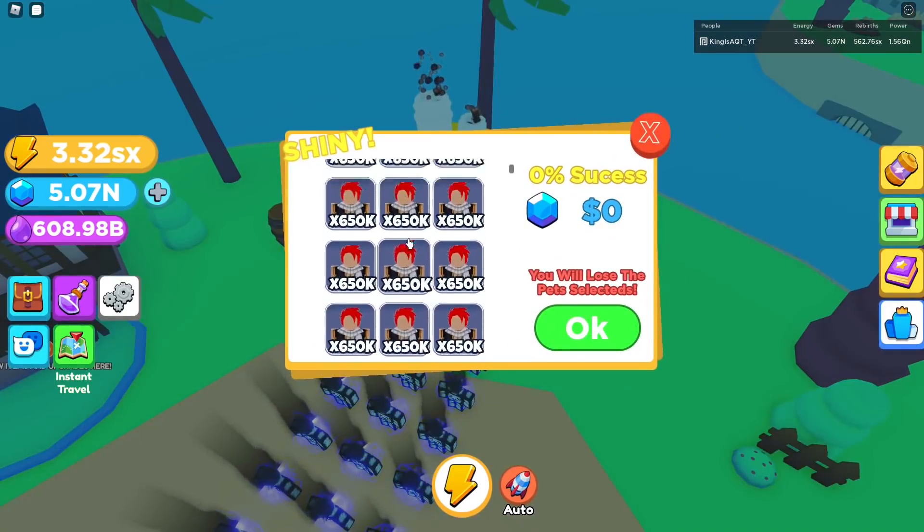I gotta max them out first. There are two secret eggs - I found that one, I don't know what the second one is yet. Let's max this out - bang, max elite. They didn't increase the elite level cap. Equip best - Natsu is doing 18.2 million energy and 40 times gems. They lowered the gem multiplier for the secrets I guess. Look at him though, Natsu looks kind of drippy.